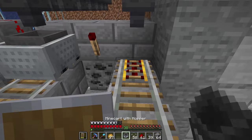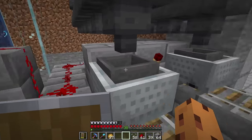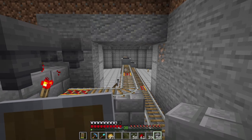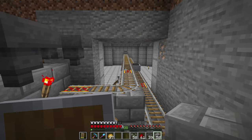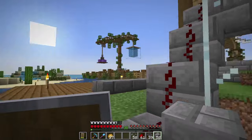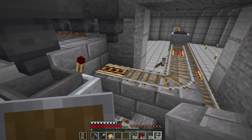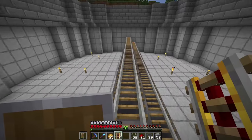Let's put down two mine carts with hoppers and give it a little test — I think it should all be working now. Let's flip this lever and the mine cart should be on its way. There we go — it went all the way to the end and it's coming right back. It's a bit slow though, so I might need to add some more powered rails. To stop it, all I have to do is flip the lever up and they should stop right here. Let's add more powered rails to make it a bit faster.